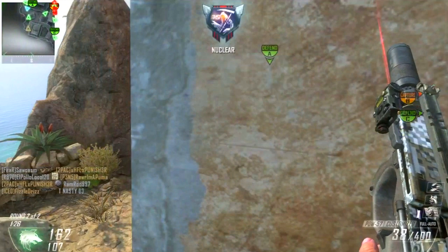Let me break it down for you guys. The nuclear medal is gotten by getting a 30 killstreak. That is only with your gun, equipment such as grenades, bouncing betties, etc., or your knife. That's it, nothing else. Your killstreaks and your scorestreaks do not count towards it. And it is not, in fact, a scorestreak.